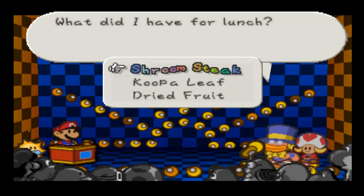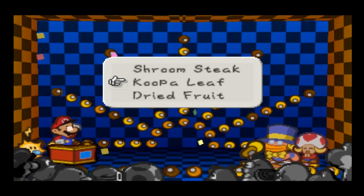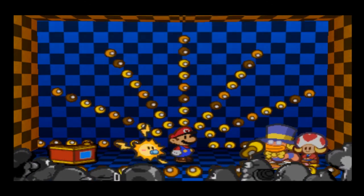Question: what do I have for lunch? Because he's a worm, I'm going to guess a Koopa Leaf. Correct! Here's your star piece. I was wrong with the dried fruit last time, but worms eat fruit as well. 26 questions — let's try the next one.